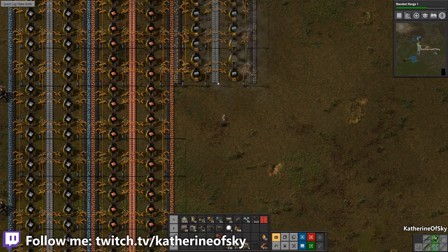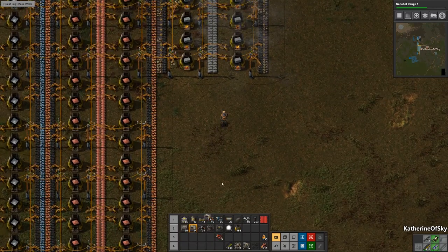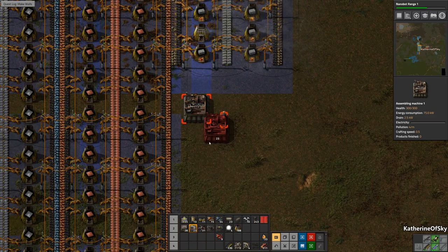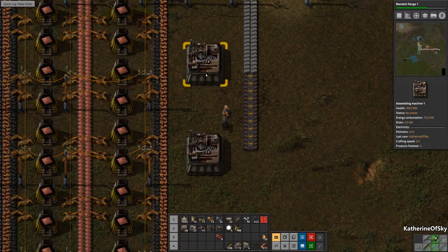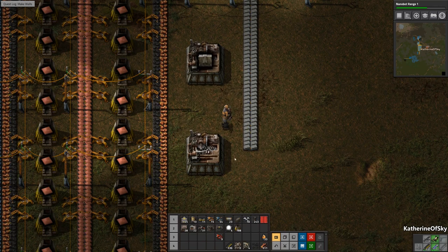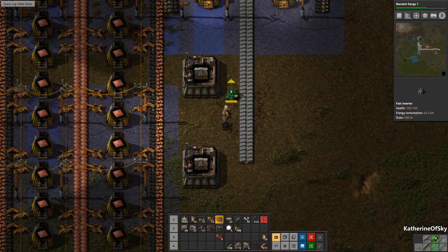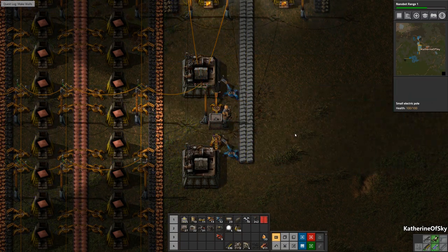We're not going to have much use for stone bricks until much later when we build refineries, so we're just going to set up a quick array for making walls right here. We can put the first assembly machine here — three is always a really good number when counting for different structures like this, because it allows you to put boxes in the middle, which is kind of nice.